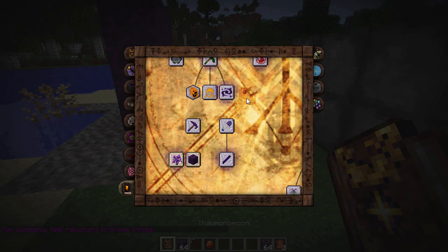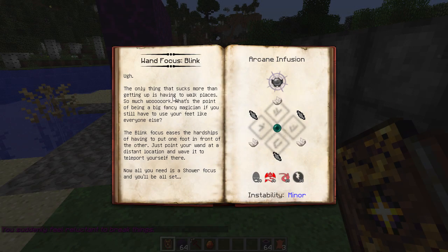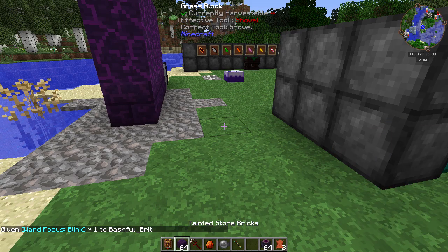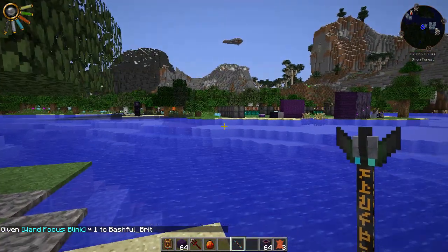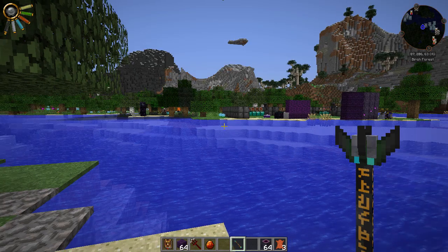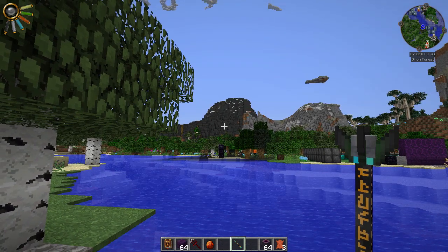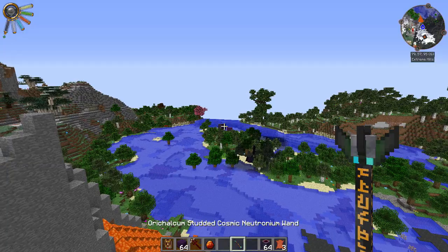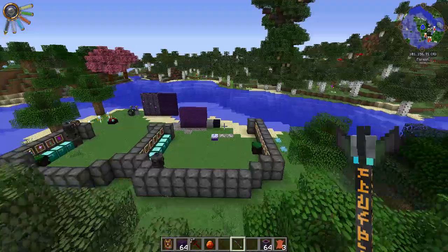The Blink Focus - the only thing that sucks more than getting up is having to walk places. What's the point of being a magician if you still have to use your feet? The Blink Focus lets you point at a distant location and teleport there. It only uses three Praecantatio per cast, which isn't too bad. Let me demonstrate - you can get quite far with it. I really like that, it's awesome.